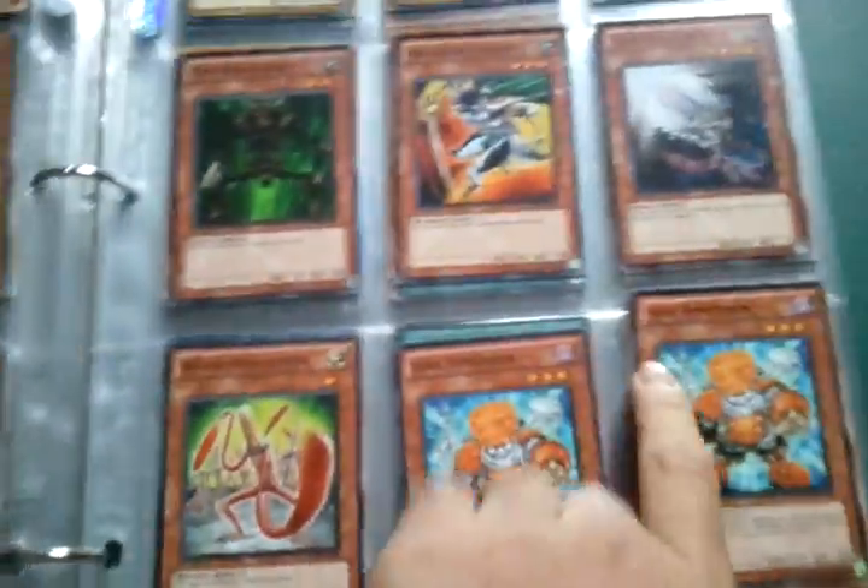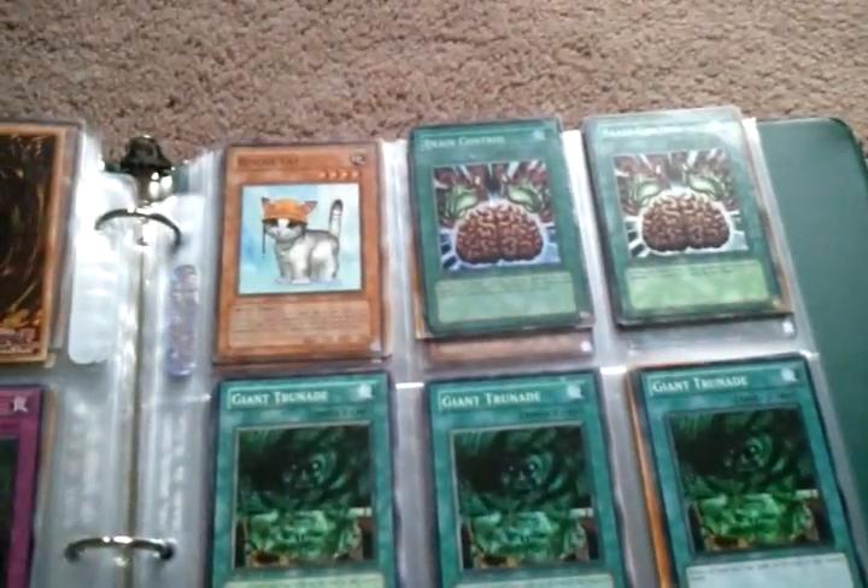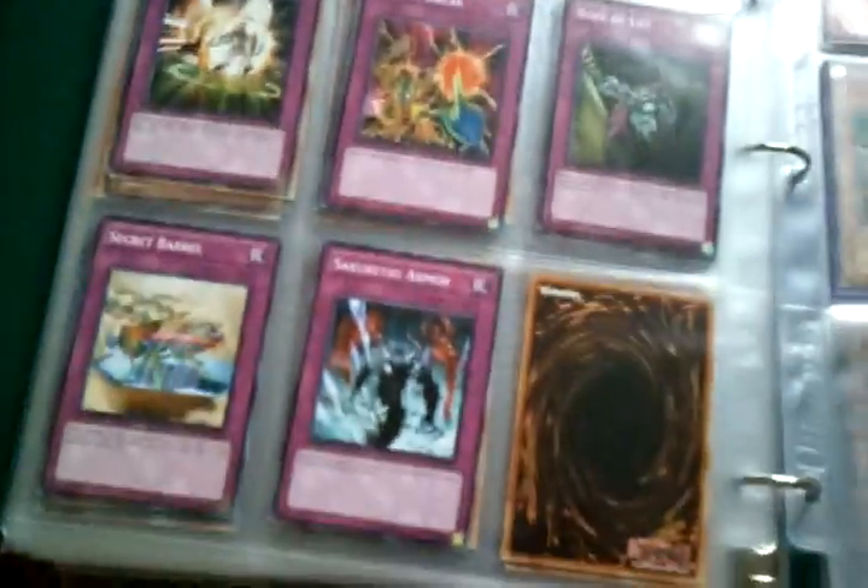This is the Junk Destroyer starter deck - a couple of things missing here and there. Here's some banned stuff - there's like five Rescue Cats. Again, another Junk Destroyer starter deck. Secret Injection Fairy Lily.